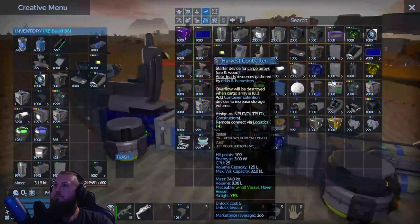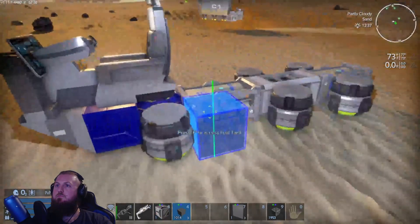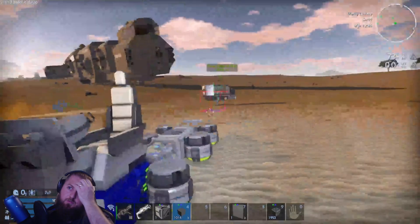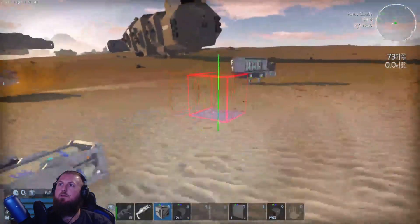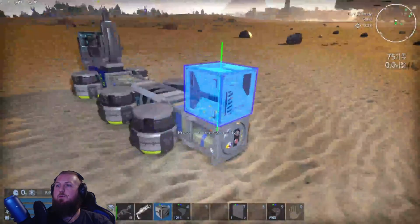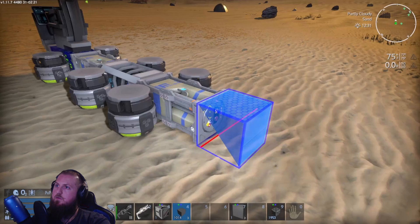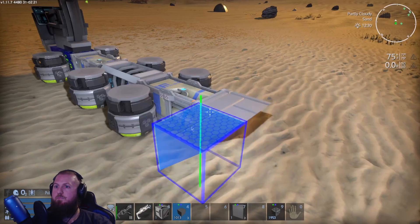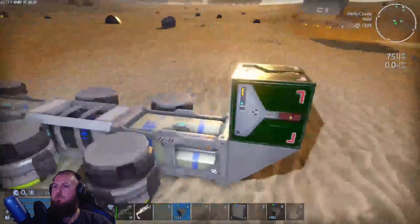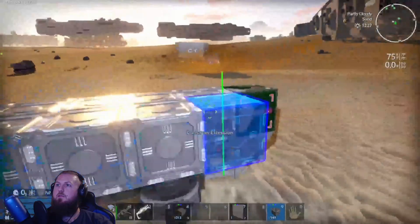Let's see — ammo controller. Now where do I want to put this ammo controller? Do I want to put it right in the back, kind of like how we did with the cargo bug? I think that's kind of what we want to do. Let's put them right here — yeah, that works. So then we can throw a lot of that on.